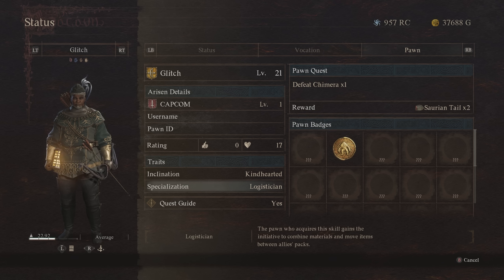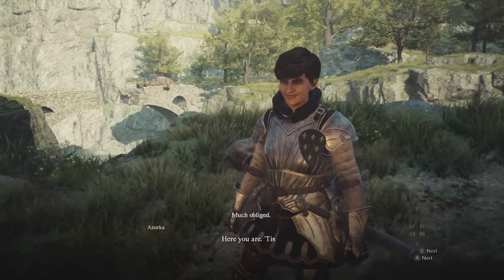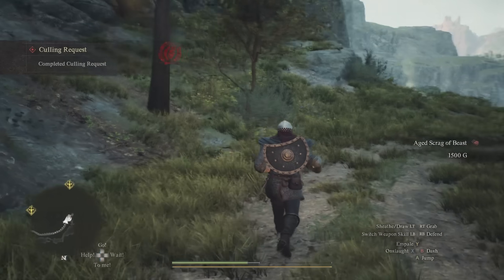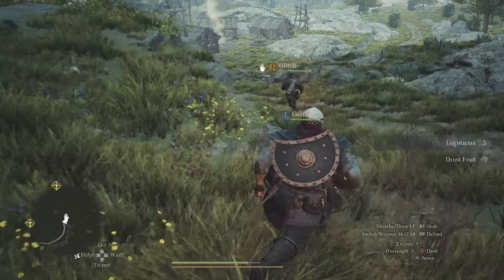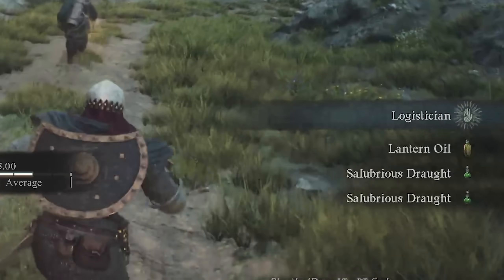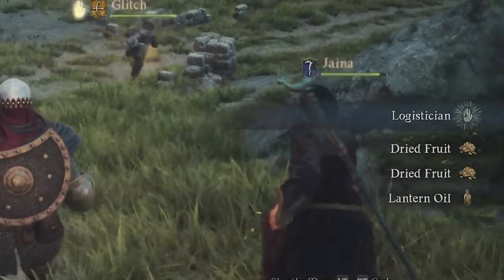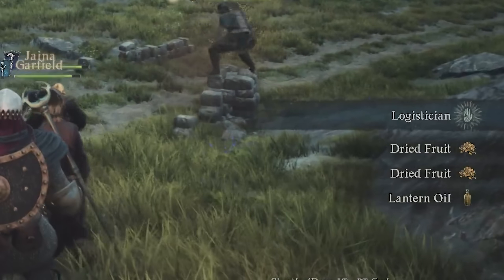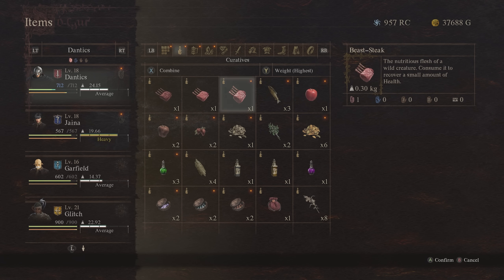Managing your inventory is going to be many people's most tedious part because you want to pick up everything. The Logitician does something incredible — it balances out your inventory between pawns and you, and combines items for you. As you're traveling around, you'll see the specialization proc and items being moved around and combined when you have this specialization in your party. Try to always keep one of these in. Early on you won't see many low-level pawns with it, but do keep your eyes open. It will save you a lot of time.